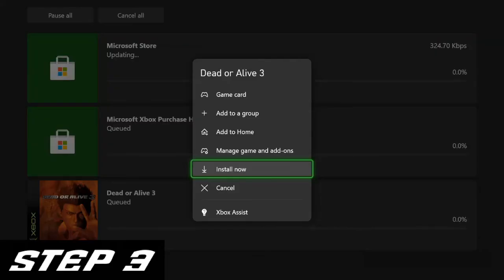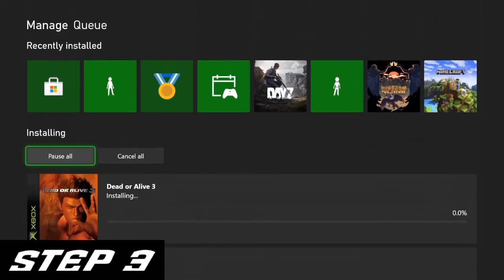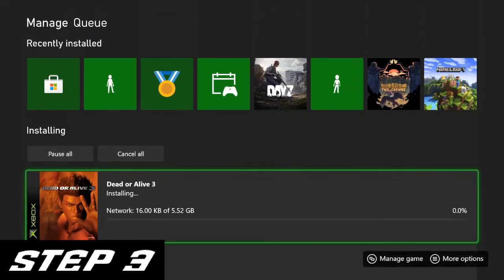Then, once you're back in, start the download for DOA 3. Since your console's location is set to Japan, this will install the Japanese version, 3.1.